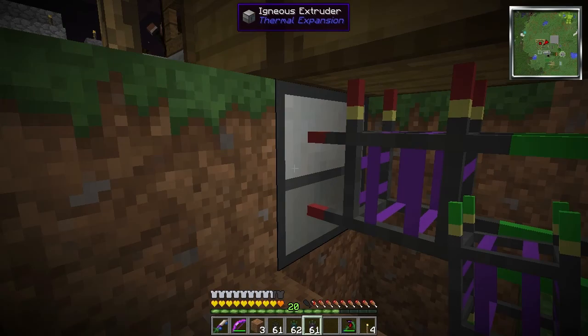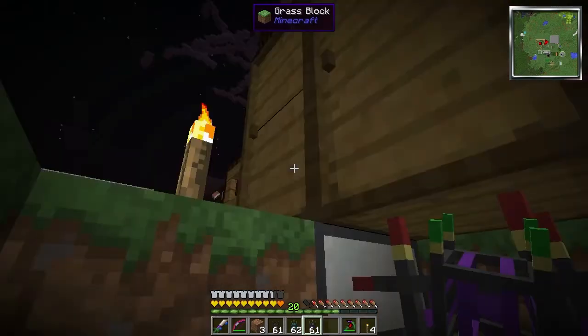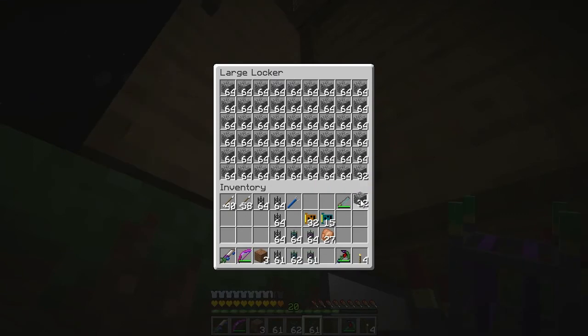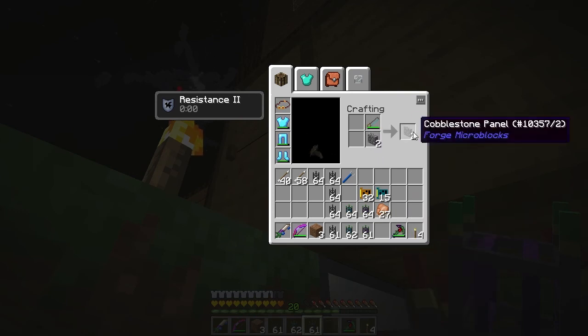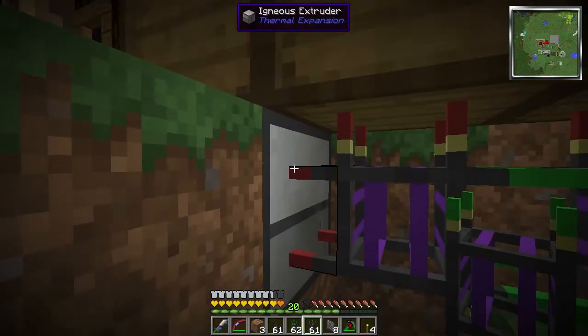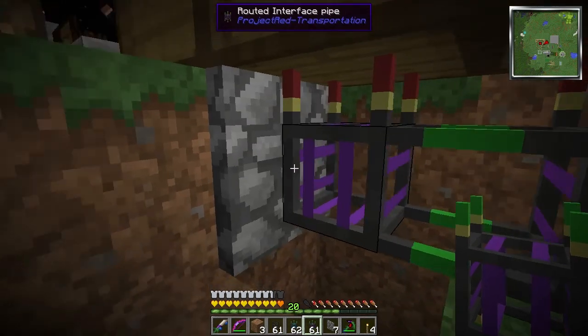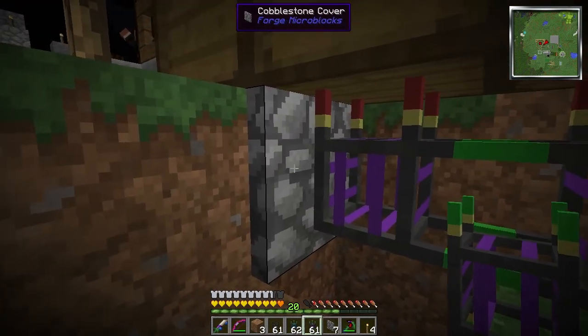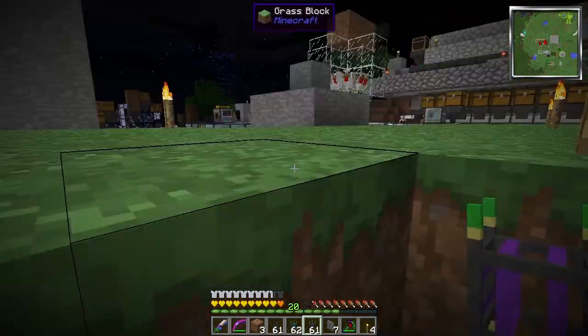We can use the microblocks to block off the connections for the pipes. Watch out for mobs. So this one's going to be chicken, and this one's going to be feather.